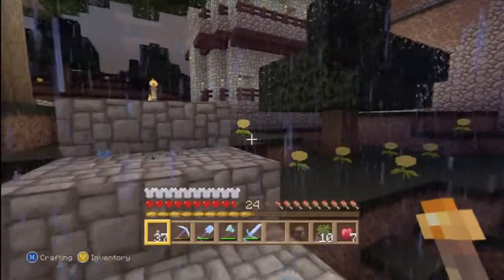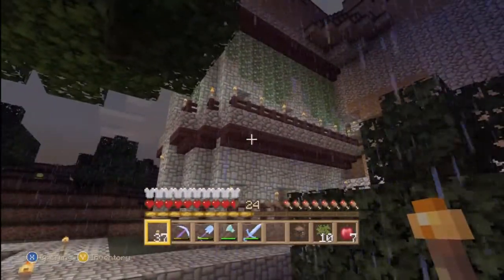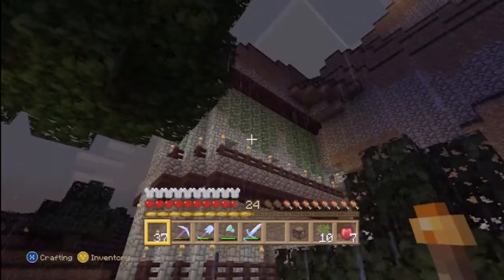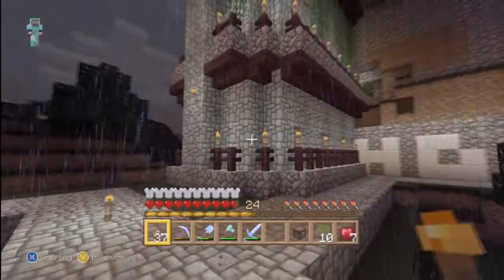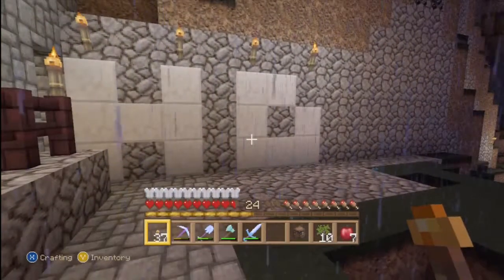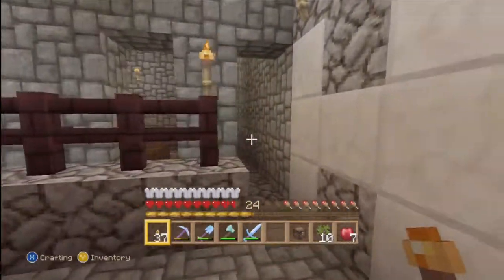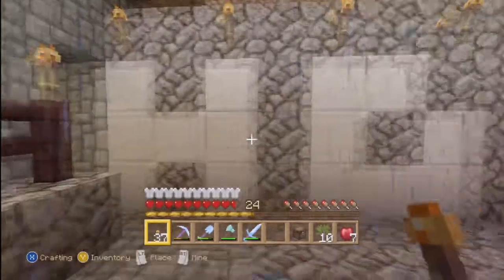I wanted to show you what I did to this little construction here. I added some stone around the outside at each different level, with some nether brick stairs to kind of contrast it. Added a walkway, and I tried to make an 'HD' for heart dog. That D didn't turn out the best — I think another block taller would turn out a little bit better.